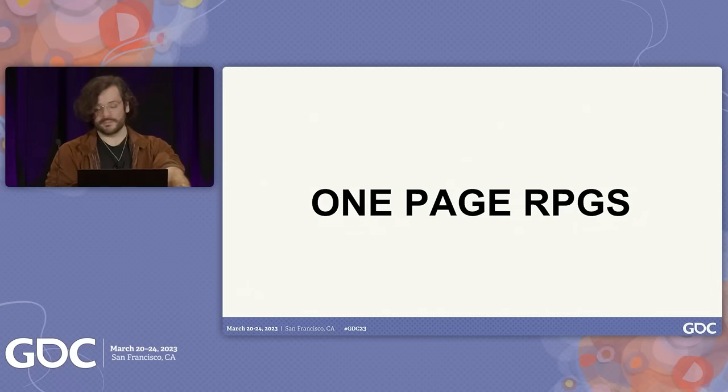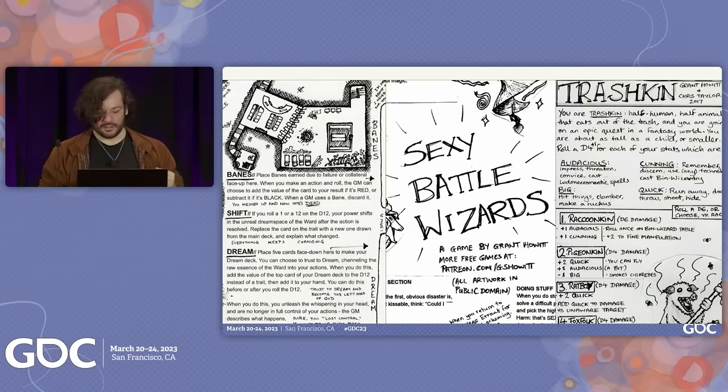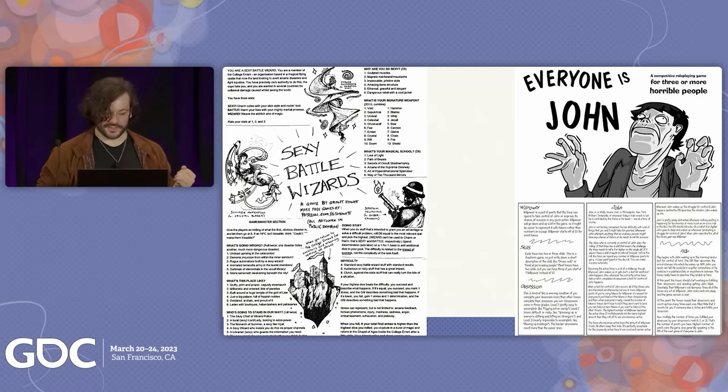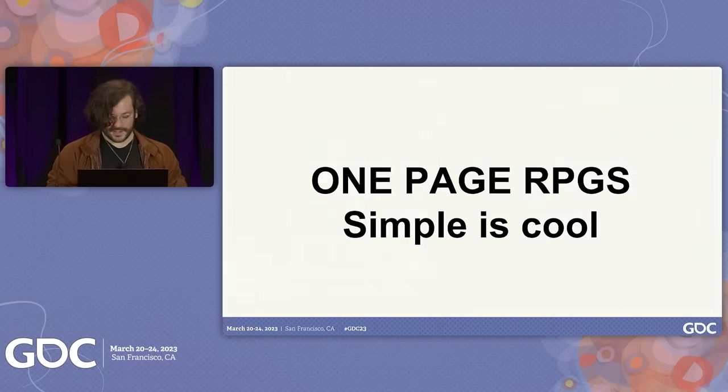We also have one-page RPGs. Often people think RPGs are these massive tomes that require a master's degree to even approach, much less fully comprehend. No. Sometimes you just have a game like Honey Heist where you are a bunch of bear criminals with two stats: bear and criminal. You can play this in an afternoon and just have a wonderful time with your friends. Or Sexy Battle Wizards, which just has sexy, battle, and wizard as stats. Or John is Everyone, where three of you get to play as John — the voices inside his head. They're simple and cool, and I'm going to leave it at that.